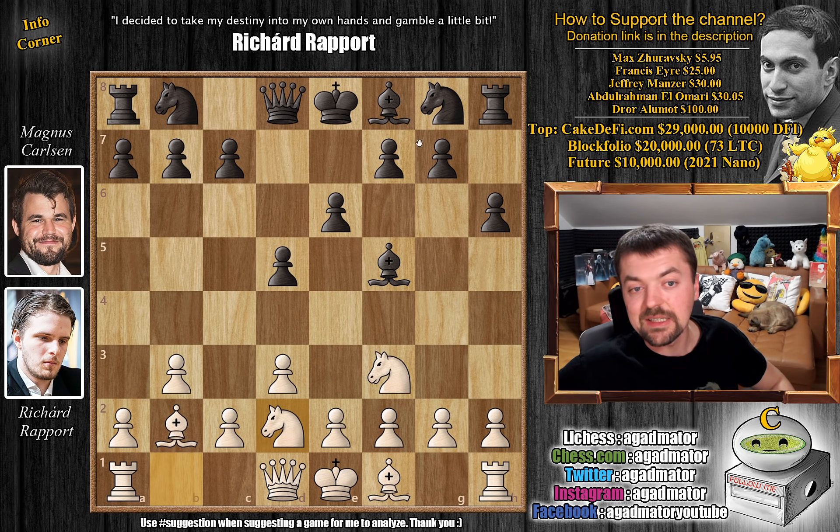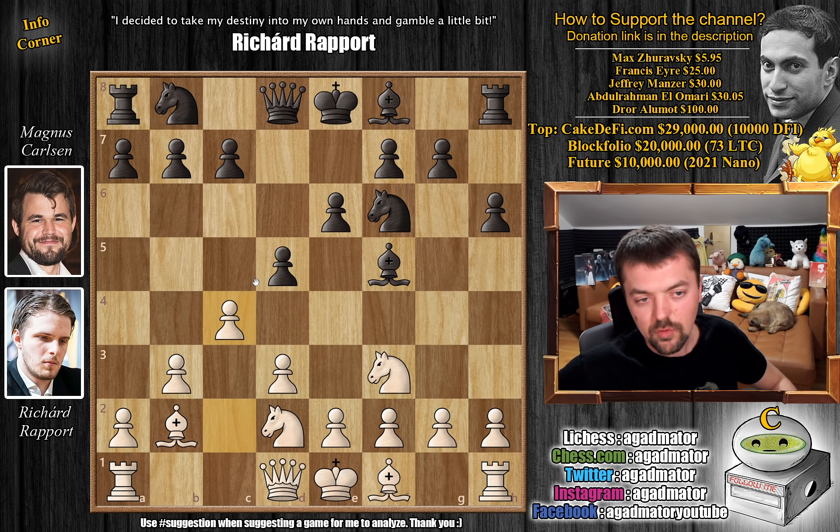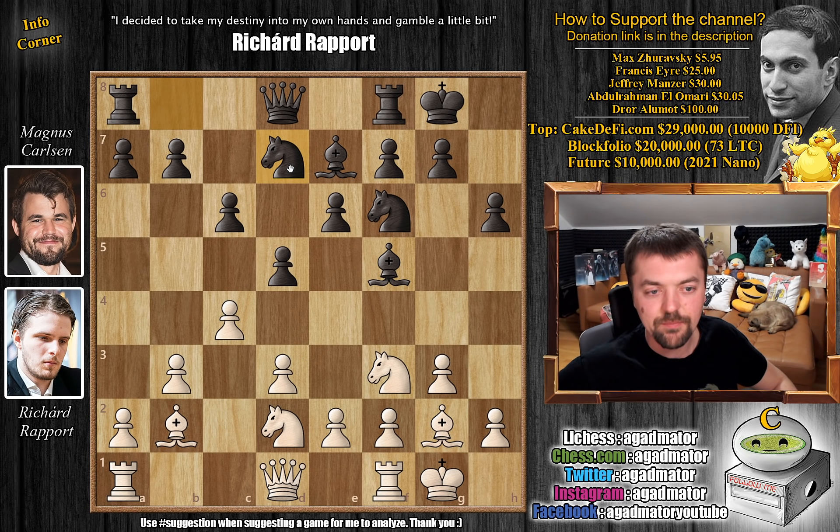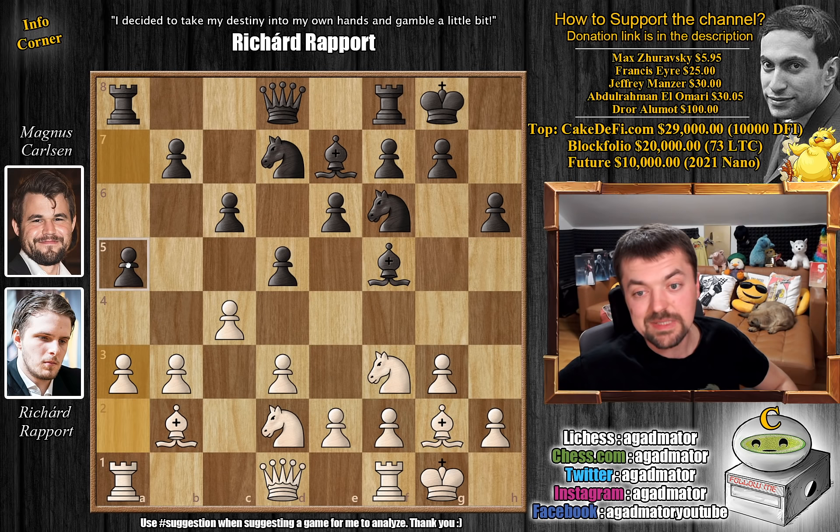Now we can develop our dark-square Bishop without boxing any pieces in. So d3 and now h6. We have Knight b to d2 and Knight to f6. Striking in the center with c4 — it seems like you could capture this pawn, but you never capture away from the center. You should always capture towards the center. Here it simply wouldn't make sense because you'd improve White's central pawn structure. So just c6, strengthening your own central pawn structure. And g3, preparing to fianchetto the other Bishop as well — a very hyper-modern approach against Magnus.